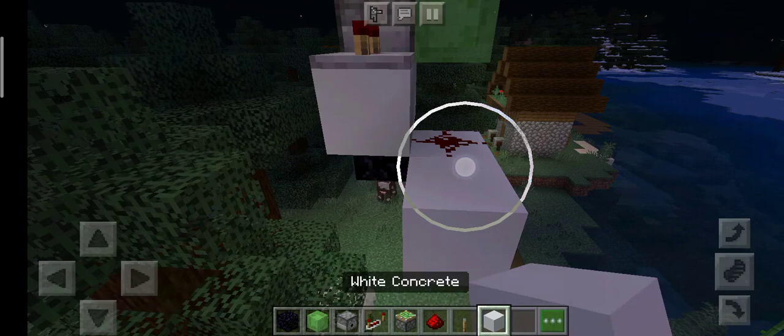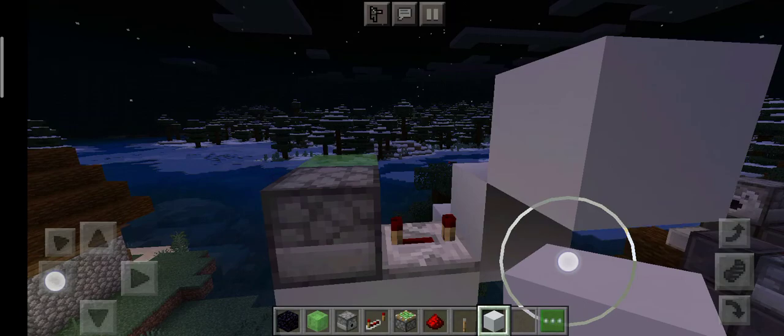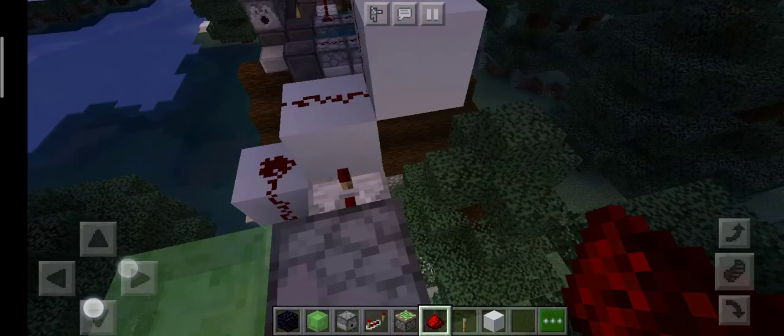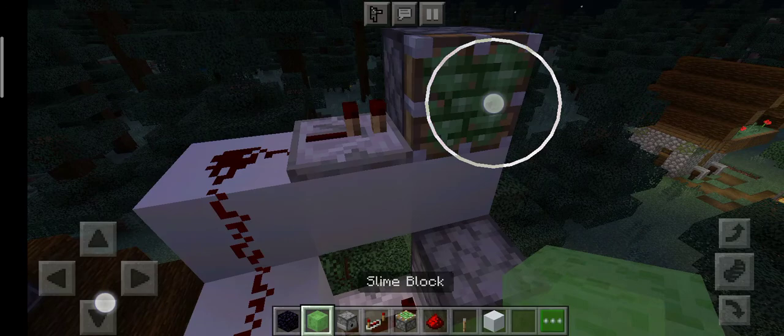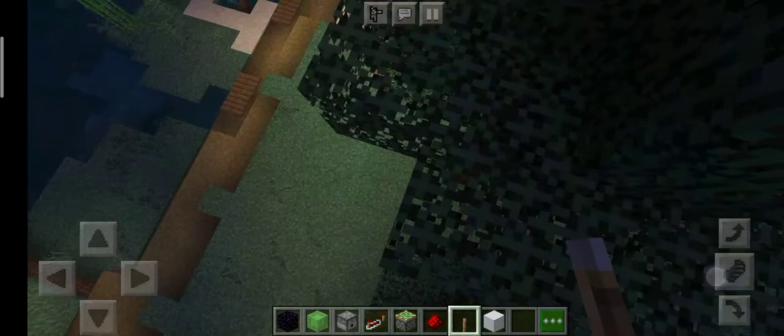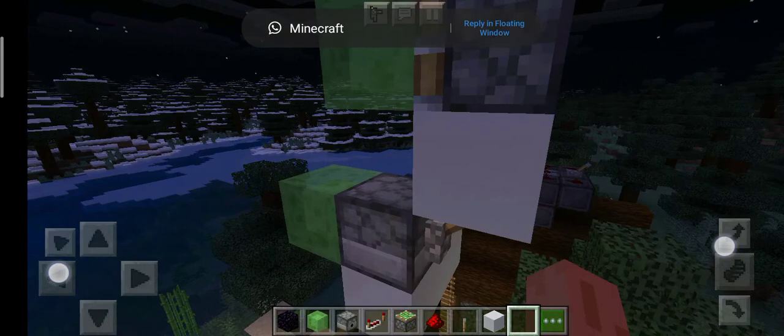Fill all these blocks with redstone, then make one block — this is another repeater, just set to regular one tick — and connect it to a sticky piston with a slime block in front of it. Don't forget we also need an input, so that is done.